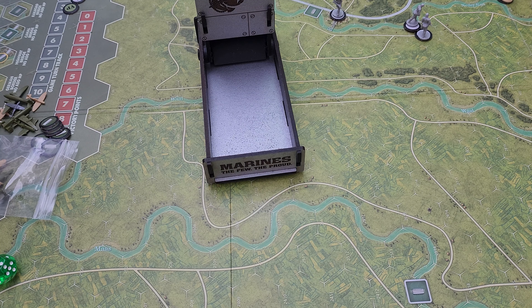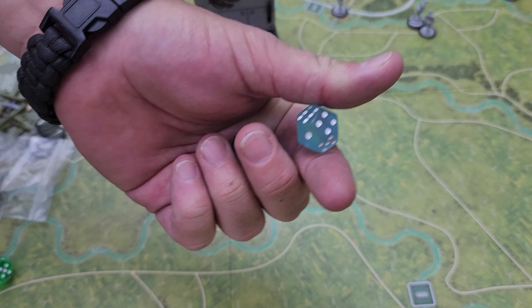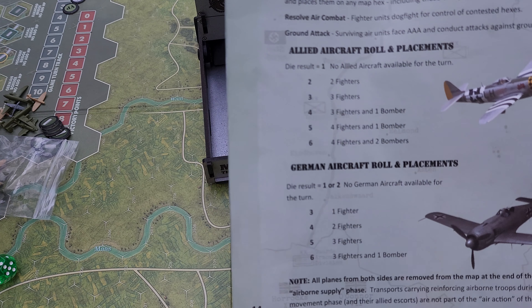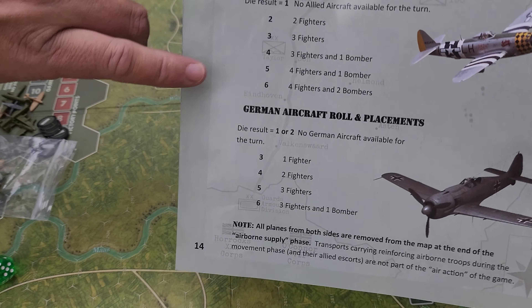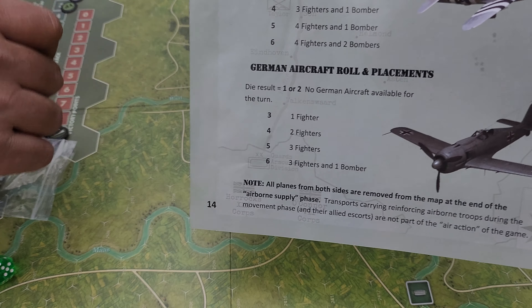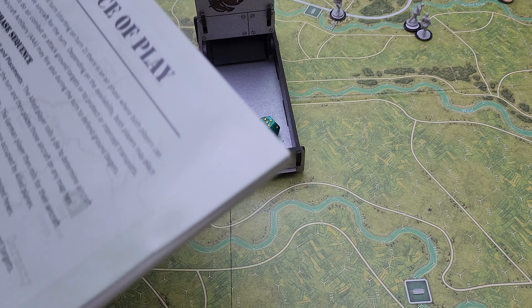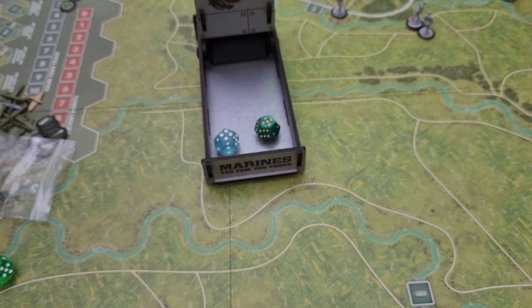Now we're going to roll for the Germans and the Allies. We'll do the dark one for the Allies and the frosted one for the Germans. Grab my chart — this is the chart we're looking at to see what they get. The Allies have a better selection of fighters; the Germans only get bombers, and it's only one bomber on the roll of a six. So the Allies are going to have four fighters and one bomber, and the Germans get a four, so they are going to have two fighters.